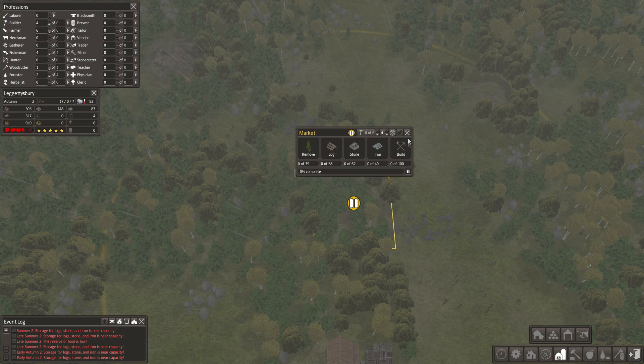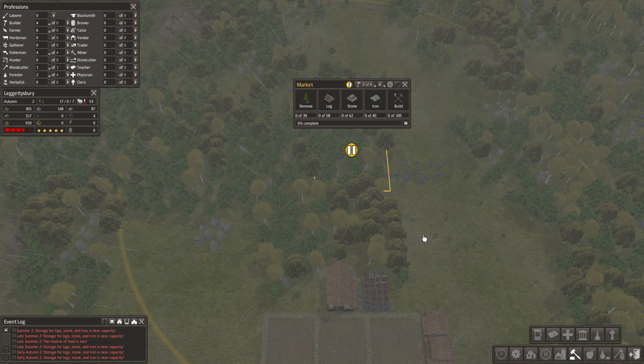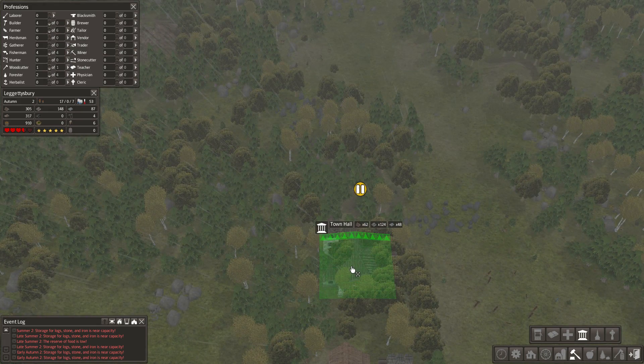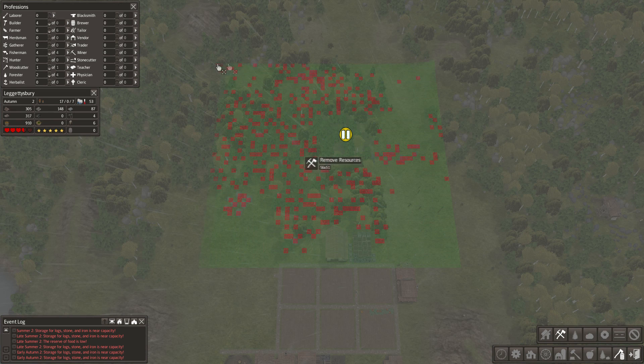The market is the biggest building, and then I wasn't sure whether I want to put the town hall here or a church. I think those are the two next biggest buildings outside of a market. I think I might want to do a town hall here, and then if we continue with this design we can put chapels there or something. Let's go ahead and take out all this stuff right here.